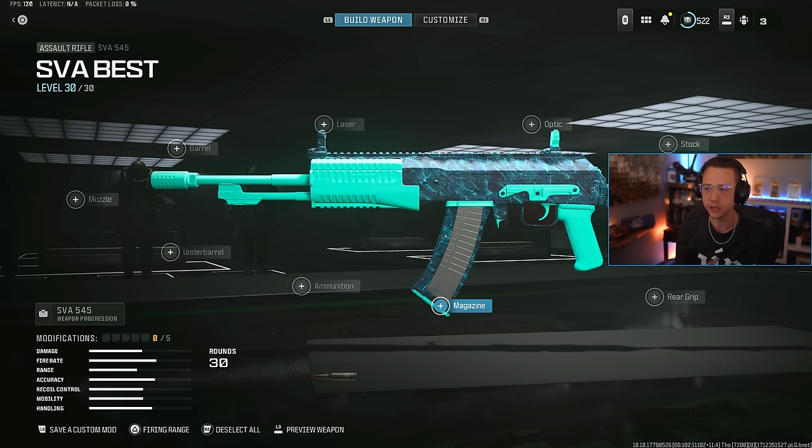Magazine is obviously very straightforward — you're just going for the extended mag at all times. You want to have enough ammo to fight one-on-two, two-on-three, three-on-four, four-on-four. You can never have enough ammo.